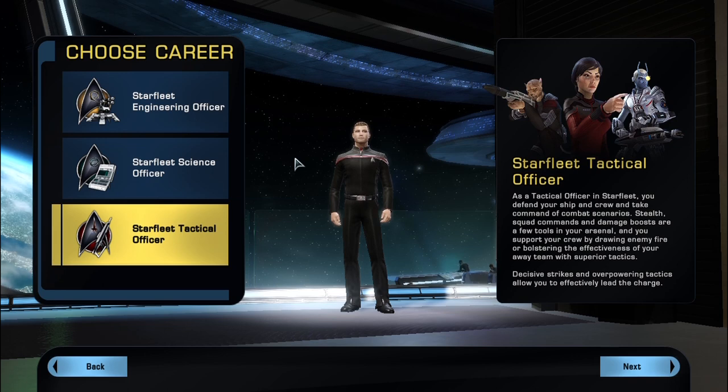Moving on from the character race and gender, you get to choose your school of trade. You have three schools to choose from: Tactical, Science, and Engineering. Later on you get to choose starships that have the same class — Tactical, Science, or Engineering. You don't have to be an engineer and stay with engineer ships. The cruisers are like the Enterprise-D or Enterprise-A. The tactical ship is basically your escort ship from Deep Space Nine, your science ship is like the Voyager-type ship, and engineering is the cruiser class. I recommend that all players begin with Tactical, so I'm gonna click on Tactical and hit next.